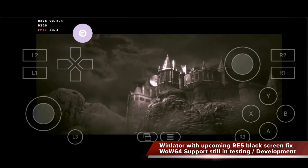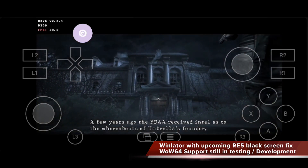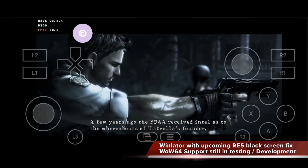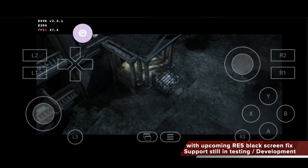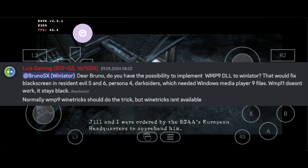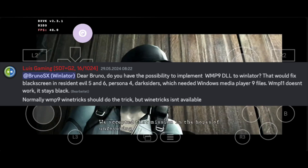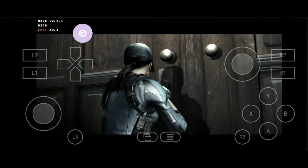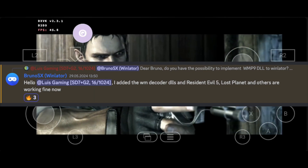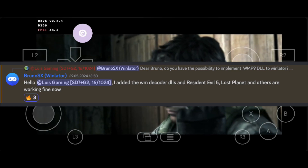Bruno is still testing WoW64 support. However, he fixed a missing Windows Media Player codec which is used, for example, in Resident Evil 5 and 6, so in the upcoming update you will no longer have the black screen issue or need to replace movie files to get these games running. I'm very excited for when Winlator 7 will be released — be patient, it's always worth the wait when a new Winlator version is released.